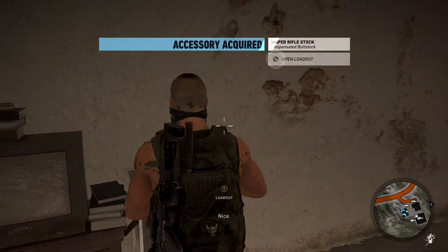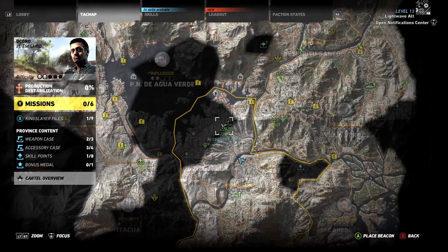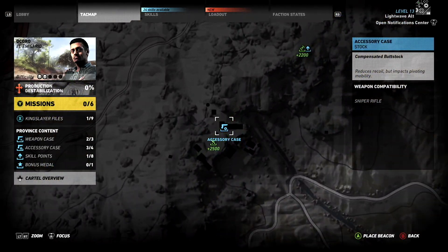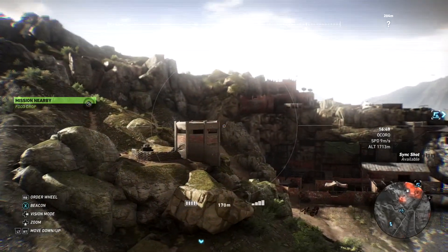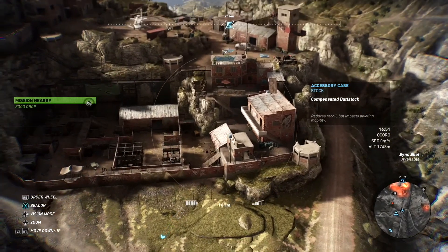This outpost is quite large and depending on which direction you approach it from will depend on how you tackle it. Using sync shots to pick off strategic targets is a good start, and bear in mind you can begin to free the prisoners to give you support. Or you could start from the top and possibly get into the armoury without being seen before you exit the area.